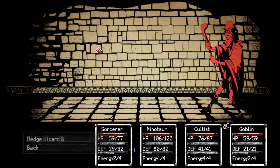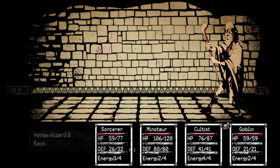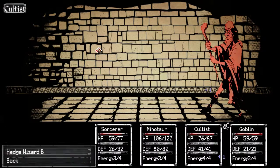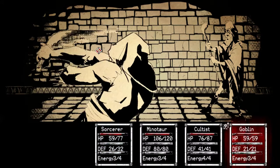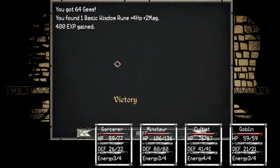Back to just spamming attack. I wish there was some sort of strategy I could talk about. This is just sit here and spam attack until it dies. Seriously considering just skipping all these battles and just showing the boss fights.